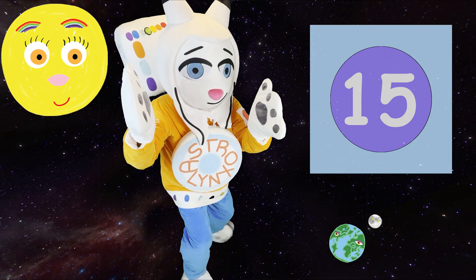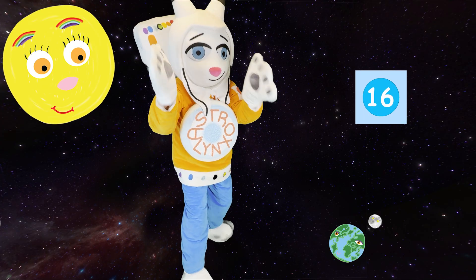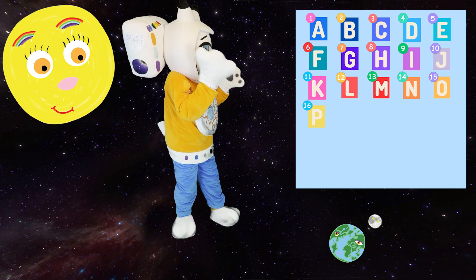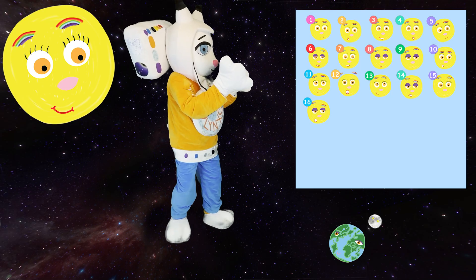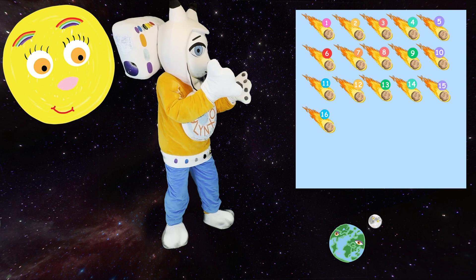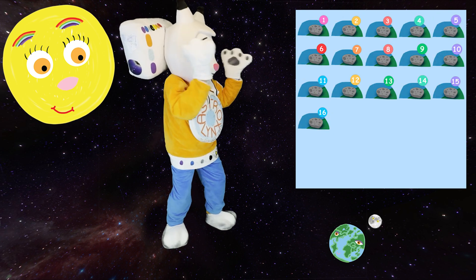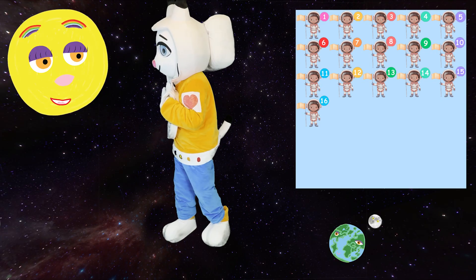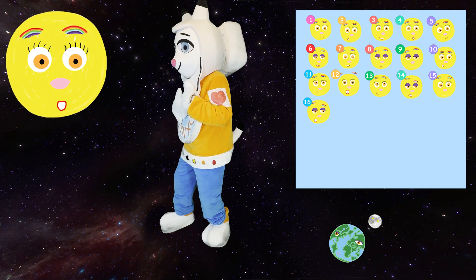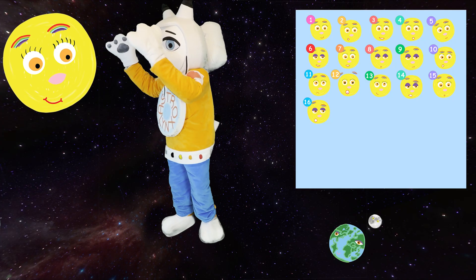Okay, what's the number after 15? 16! That's correct! Let's see what 16 letters look like! And 16 suns, 16 meteoroids, 16 meteors, 16 meteorites, and 16 astronauts! 16 times the sun equals super-duper sunny skies! That's a whole lot of sunshine! Yes, indeed, sassy sun! That's true!